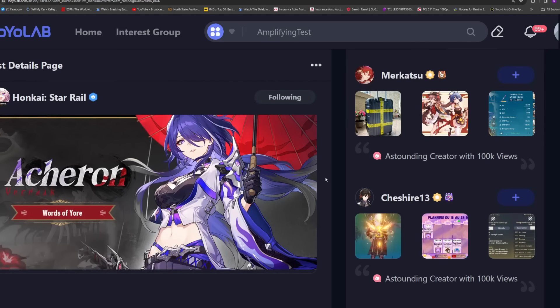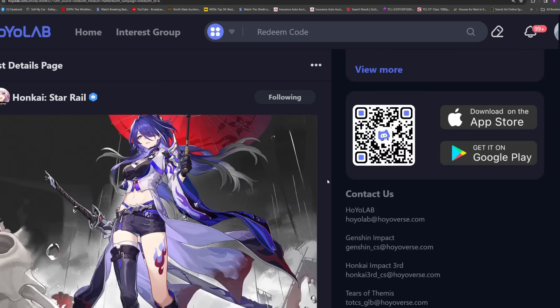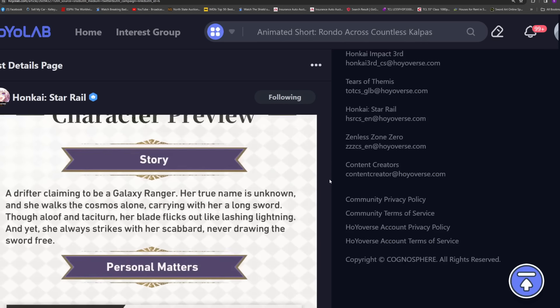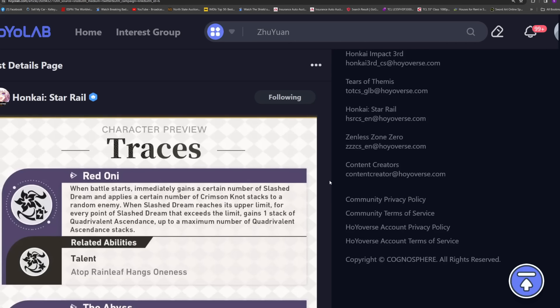What's up nerds! Acheron's character preview is officially out, and that means I have been immediately proven wrong — and I'm glad that I'm immediately proven wrong. We normally get this a week later than this, but I'm super duper stoked about it because we get to learn a lot more about the character publicly than we normally would have. So let's go ahead and take a look at the traces first and the rest of the kit, because there's a lot to unpack here, so stick with me.